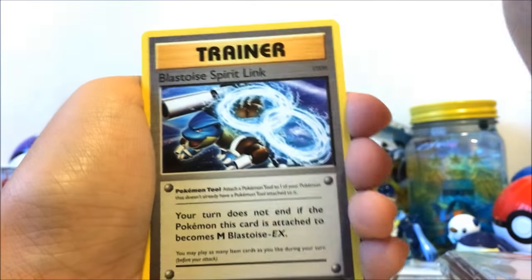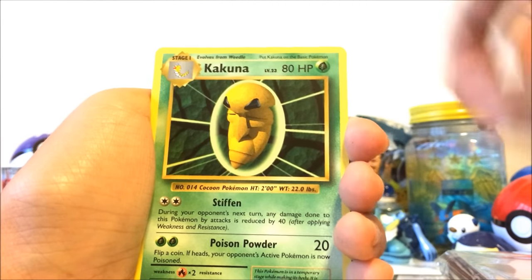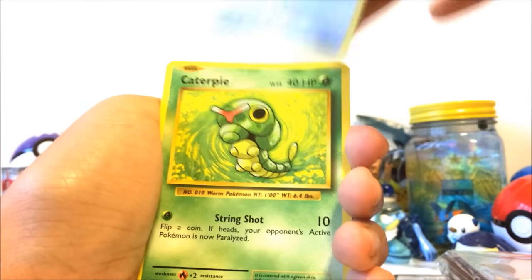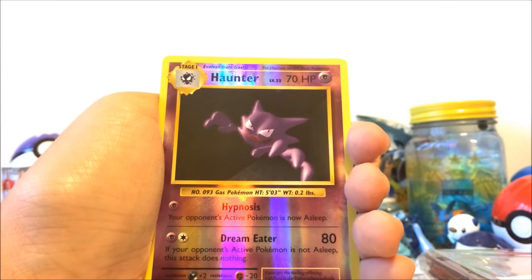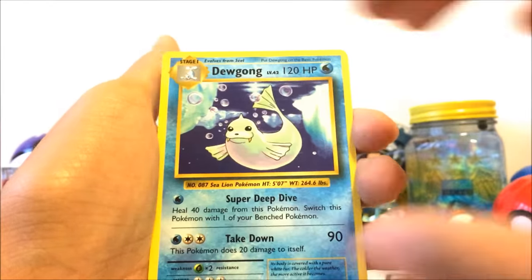Alright guys, next pack! We've got a Blastoise Spirit Link, a Pidgeon again, a Cocoon, a Machop, a Pikachu, a Doduo, a Caterpie, a Drowzee, a Haunter — not that bad — and a new regular rare Dewgong.